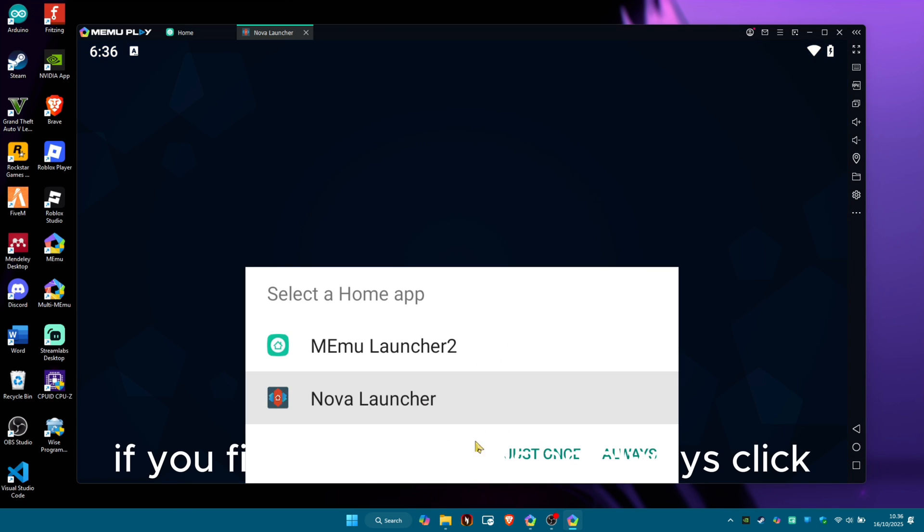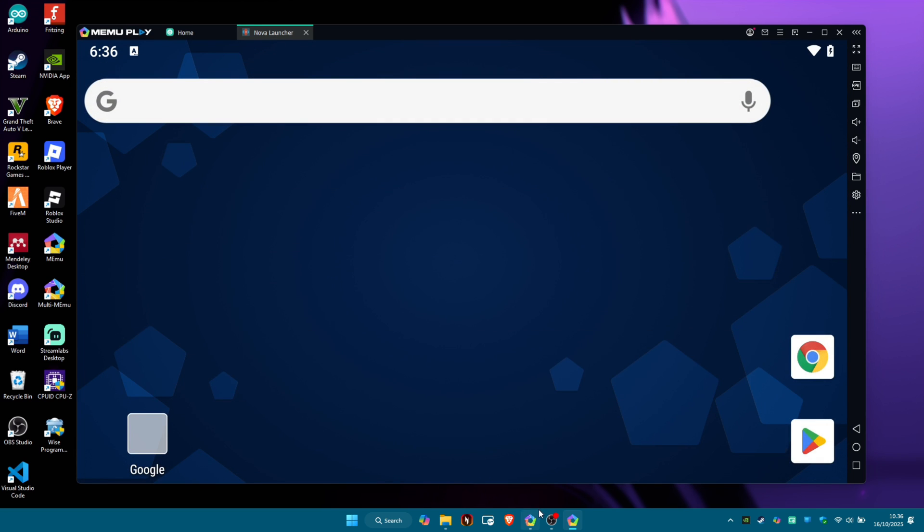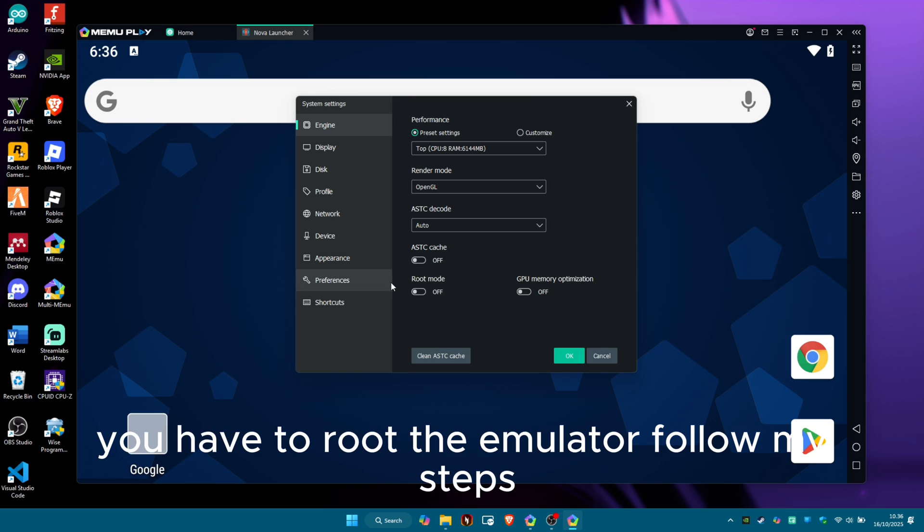If you find it, select it as 'always'. Before opening the second application, you have to root the emulator — follow my steps.